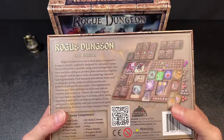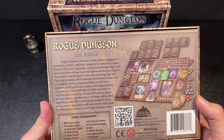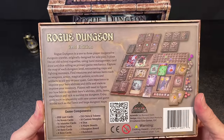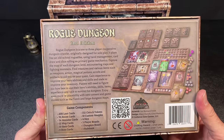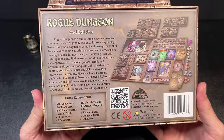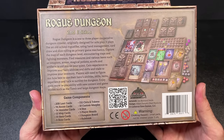Rogue Dungeon is a one-to-three player cooperative dungeon crawler originally designed for solo play. It plays like an old-school roguelike, using hand management, card draw, and dice rolling as primary mechanics. Explore the map of each dungeon level, encountering traps and fighting monsters. Find treasures and various items such as weapons, armor, magical potions, scrolls, and artifacts. Gain experience to improve your hero's abilities and skills, and trade to improve your inventory. Players need to figure out how best to use their hero's abilities, skills, items, experience, and luck to survive the dungeon.